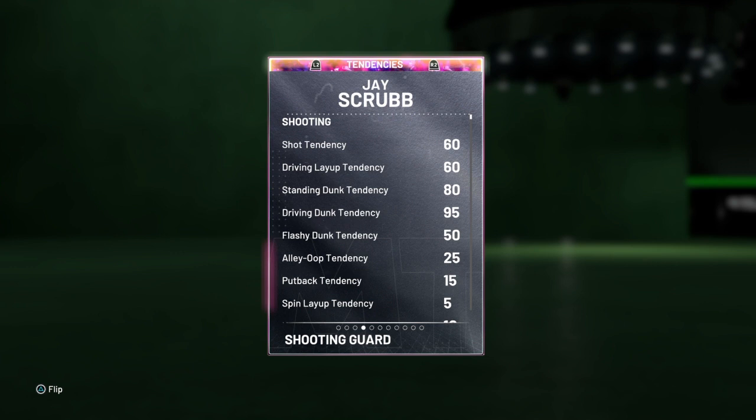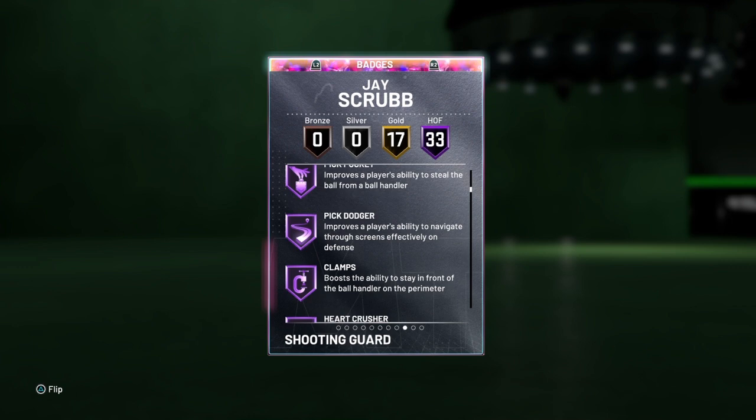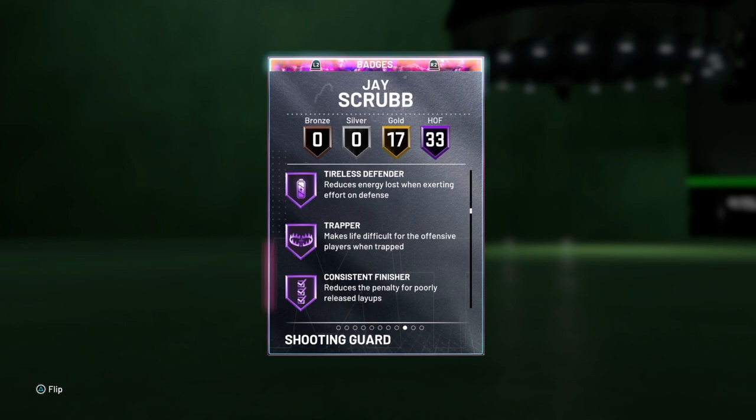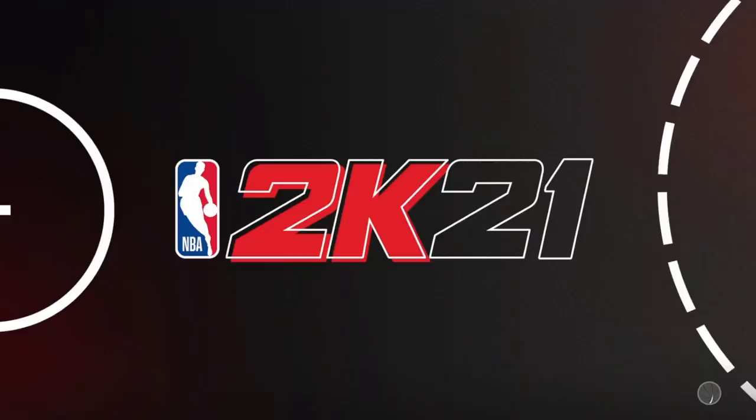Standing dunk at 80, driving dunk 95, flashy 50, alley-oop 25. Got 33 Hall of Fame badges including catch and shoot, ankle breaker, break starter, pick pocket, pick dodger, clamps, heart crusher, interceptor, intimidator, lightning reflexes, pogo stick, tireless defender, trapper, finisher badges, pro touch, showtime, downhill, unpluckable, range extender. 17 Gold badges including flashy passer, diamond chase down artist, off-ball pest, clutch shooter, dead eye, flexible release, hot zone hunter, slippery off-ball.